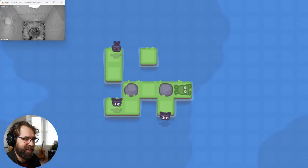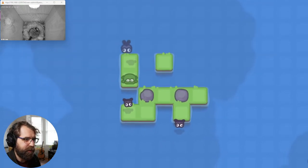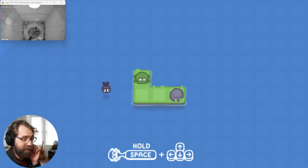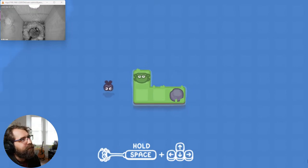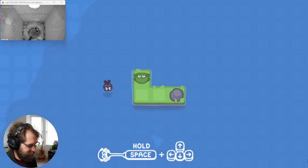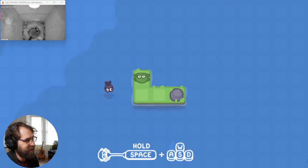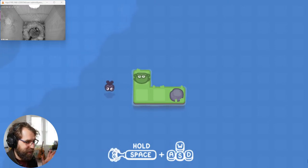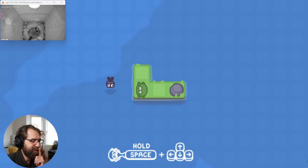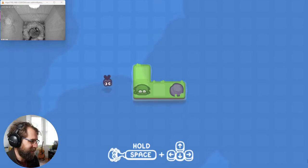Frog! So in this game I'm jumping around eating flies. The flies do move out of the way, they don't obstruct my position. But if I want to eat them I have to step back, because I can't turn on the spot. I love the way the controls are presented at the bottom — they could just say 'hold space and arrow keys' and let you figure it out, but they're actually showing a little illustration. So we can stick our tongue onto the rock and stretch it out, and then we can reach further.